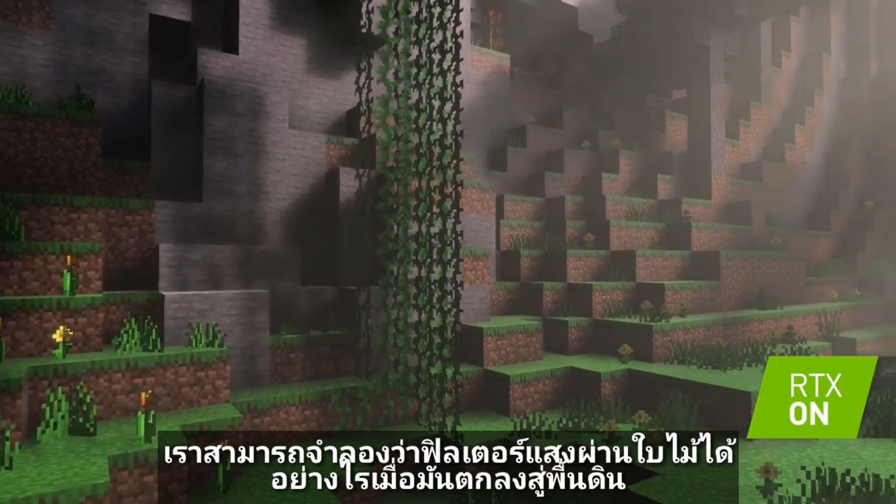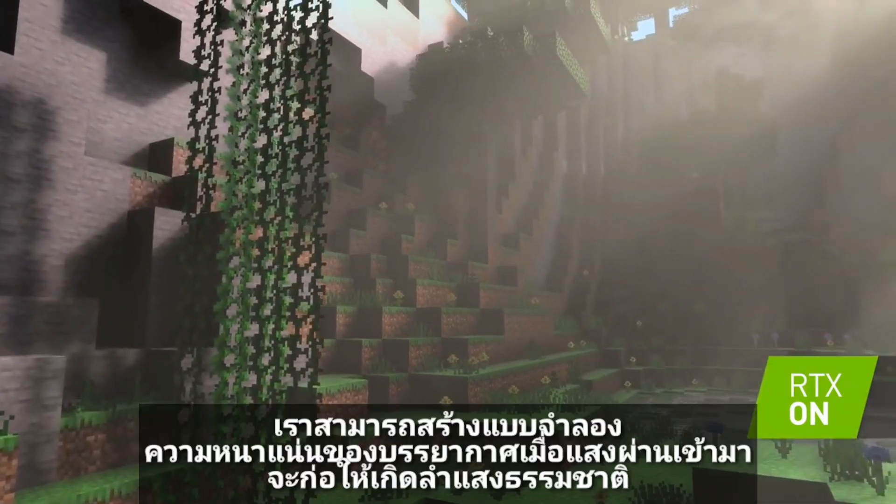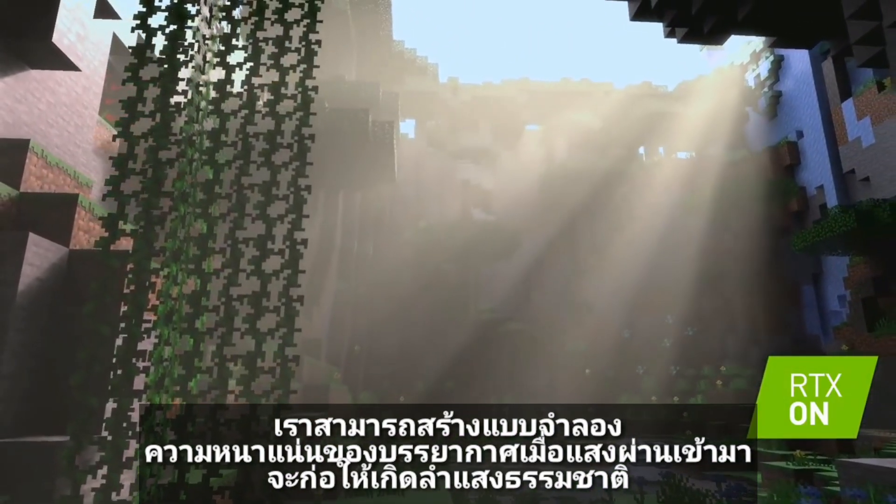We can model exactly how light filters through foliage as it lands on the ground. We can model the atmospheric density. As light comes through, it forms natural light shafts.